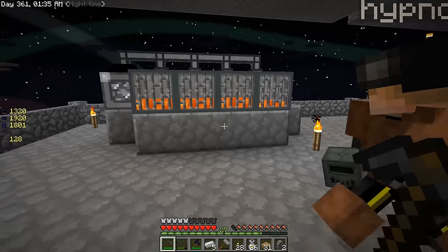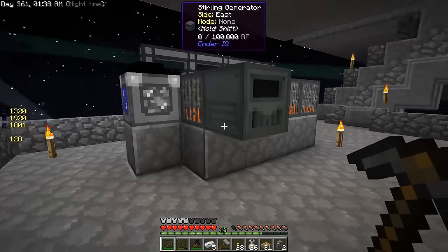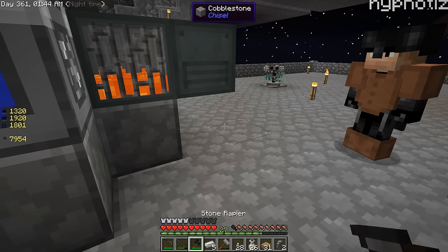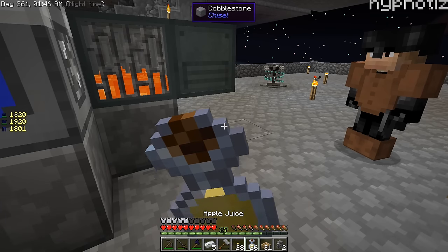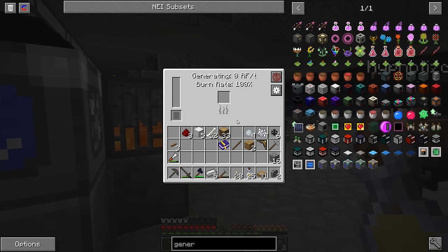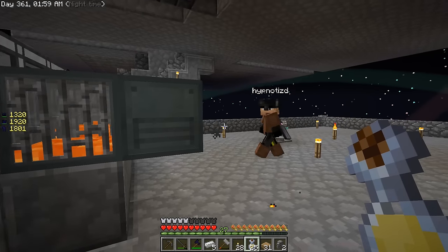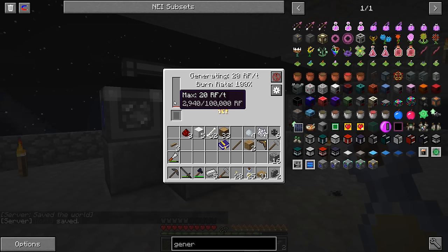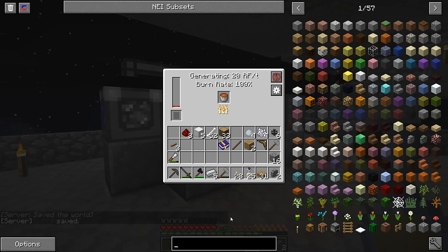We got to test it out. There's the Stirling generator. We just need to do push-pull onto the Stirling generator from that tank, and put an iron bucket in the tank like so. Look at that - it should push the lava bucket into the generator, the generator uses the bucket, the tank pulls it back and pushes it back in again.